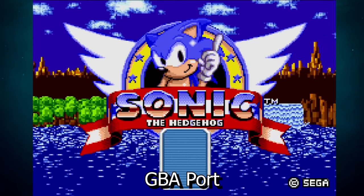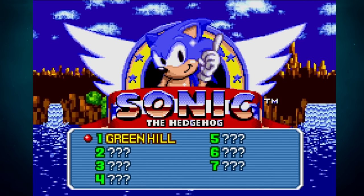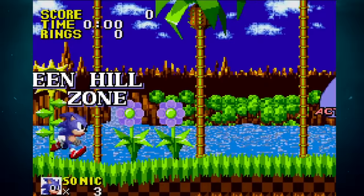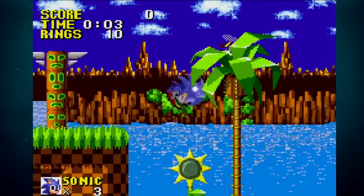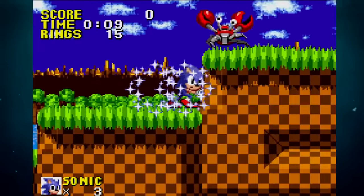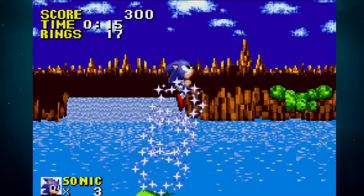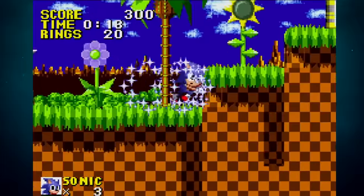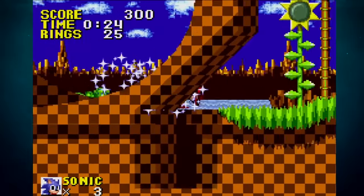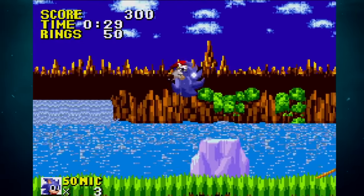Sonic the Hedgehog Genesis, a US-exclusive GBA port of the original game, was released in 2006 to commemorate the original's 15th anniversary. Unfortunately the GBA port was a disaster, and is widely regarded as one of Sonic's worst games. The gameplay is slow and clunky, it has absolutely awful music and compressed, screen-crunched graphics. Apparently the port was rushed — reports suggest it was made in only a single month. The game was ported using Sonic Advance's engine, which didn't suit the original particularly well, leading to horrible, uncomfortable physics and movement.